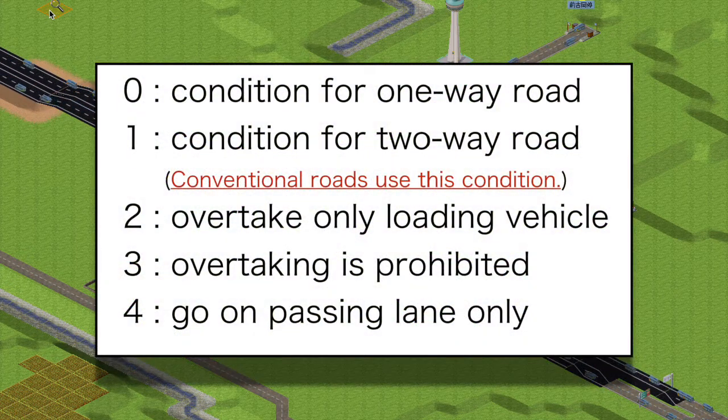The way has overtaking info flagged. Conditions for overtaking vary from zero to four. Conventional roads are treated as two-way roads, and the old stricter condition is imposed when overtaking. You have to use roads flagged as one-way if you want to use one-way overtaking.